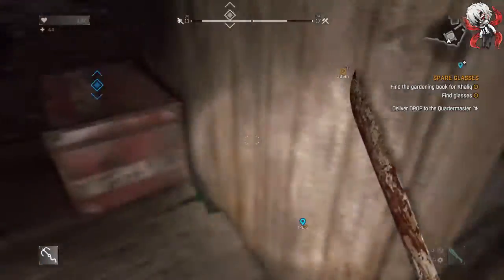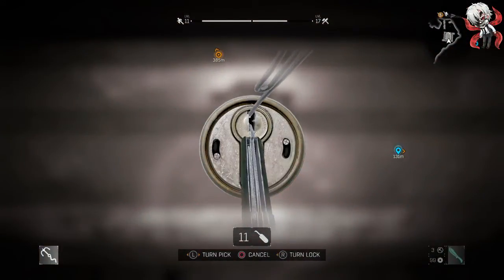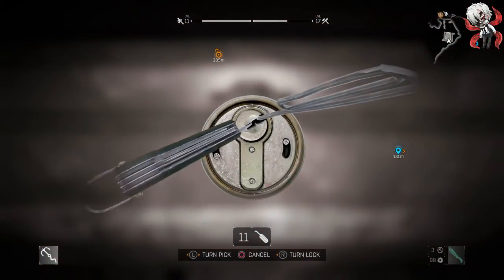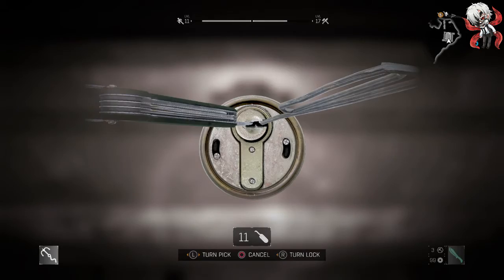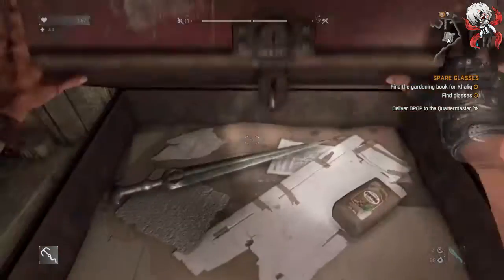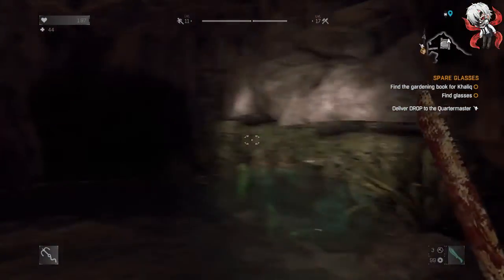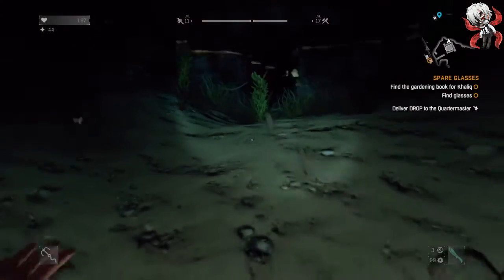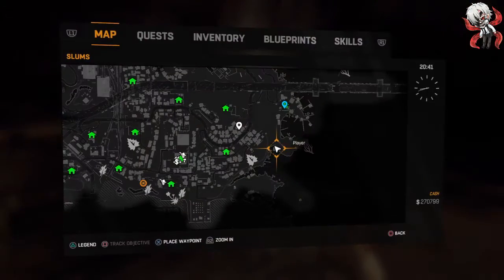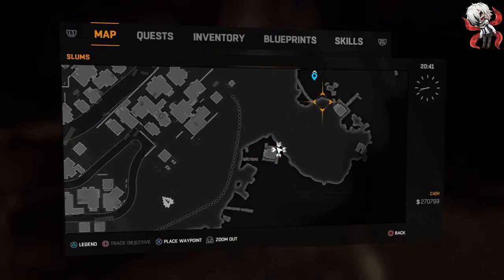First of all, I'll be showing you a quick way to get to the place where you'll be doing this. I personally think it's quick because you cut right through the mountain rather than walking or running around it. You just walk right through it or swim through it. You can see this is where it is, all the way on the right side.